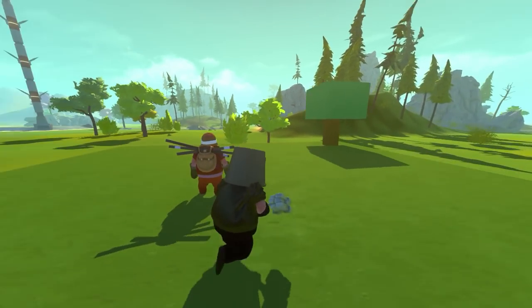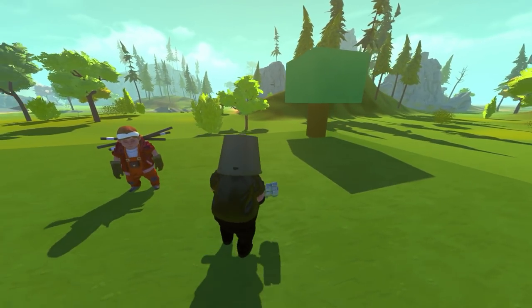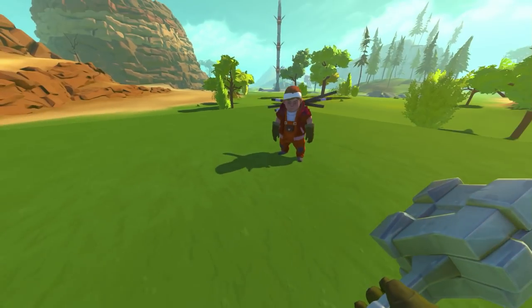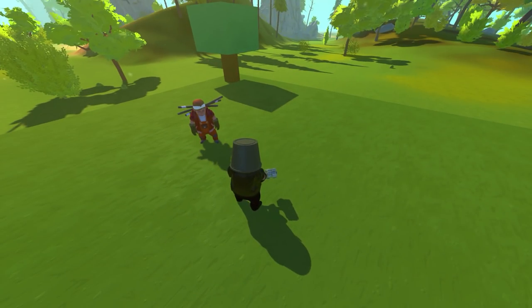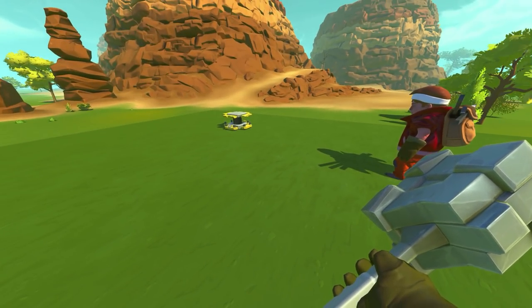Welcome ladies and gentlemen back to Workshop Hunters, and today we are searching for 'search' on the workshop. What is this? Scrap Man, this is what we've been searching for all along. You just told me to stand here, but it's like concrete meant to look like grass.